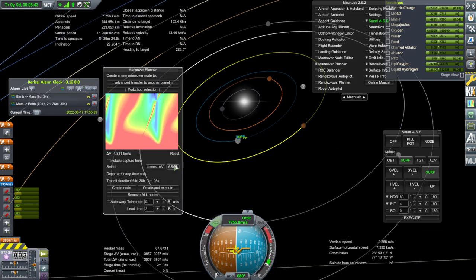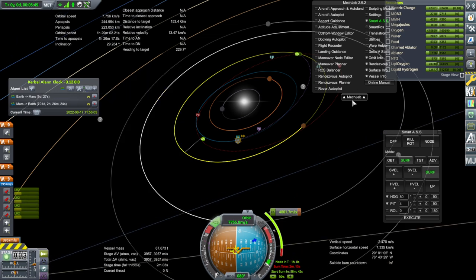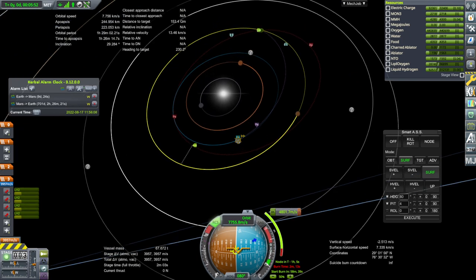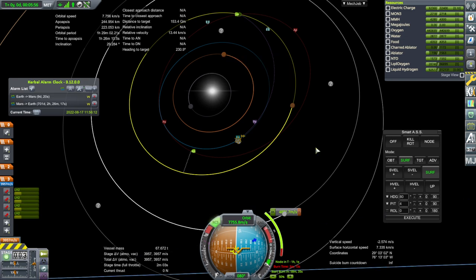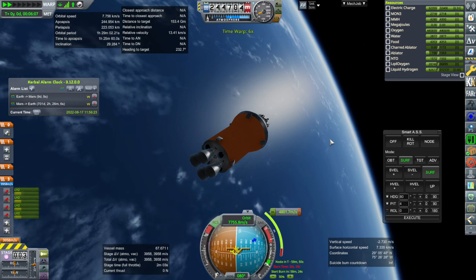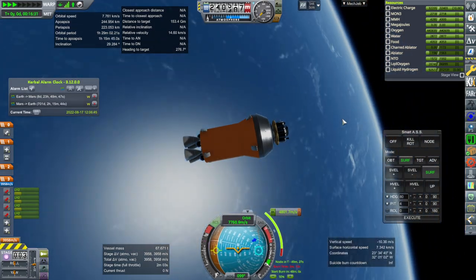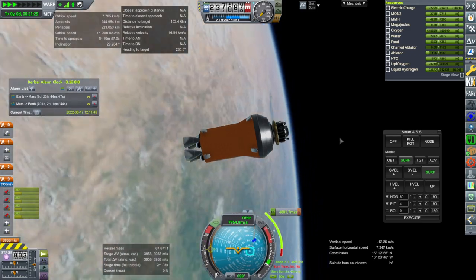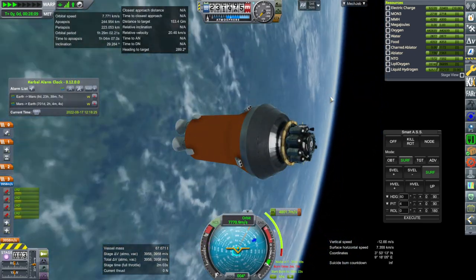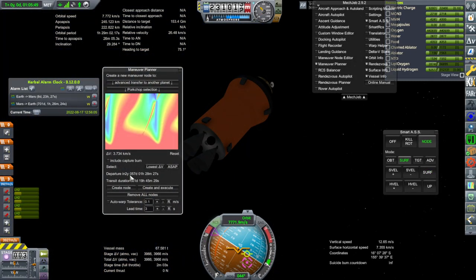Let's create that node. This is a pretty quick transfer, so this is obviously not the trajectory that Transfer Window Planner was thinking about. Good thing we have a heat shield to capture, because that's going to be a quick approach and would take a lot of delta-V otherwise. We should have enough delta-V to actually capture it, and enough delta-V afterwards to have it rendezvous with something, but it's just not ideal.